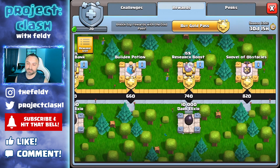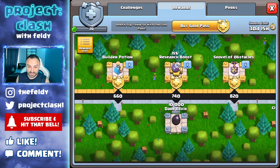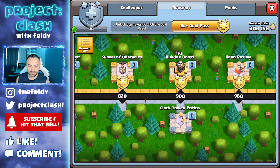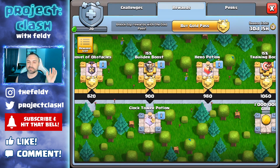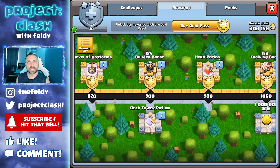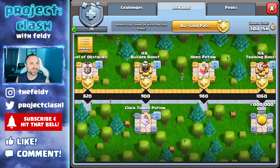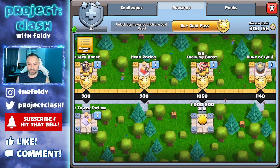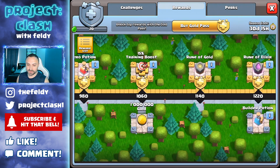You also get a Builder Potion, which is great especially if you're still upgrading, a 15% Research Boost, and a Shovel of Obstacles. They're a nice addition to the game, but once you fix up your base it's a little less exciting. Then there's a 15% Builder Boost and a Hero Potion.